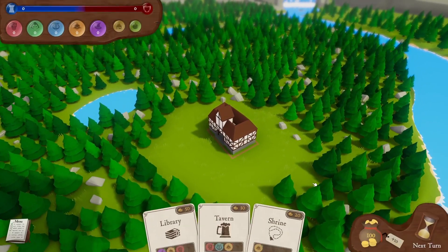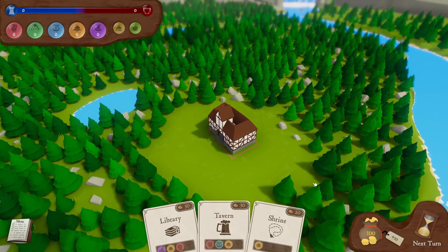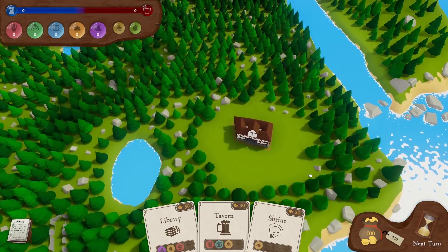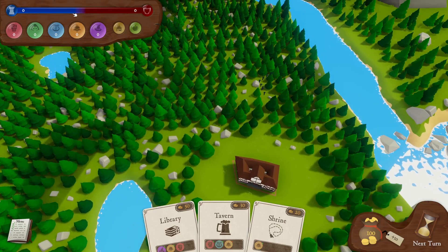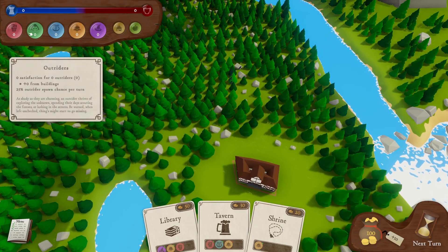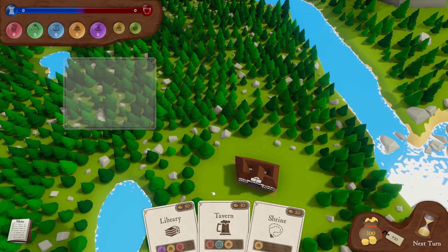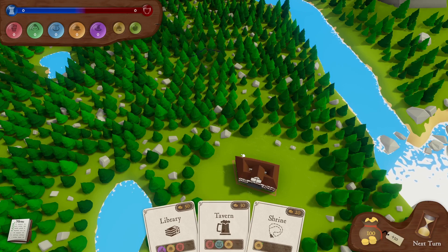So if you're expecting a pure city builder, this actually has a lot more in common with Reigns, where you play cards to carefully manage a few key stats. Here you have to attract as many adventurers as you can to defend your town, to keep ahead of the threat level in the top left. Adventurers come in five types, and you have to keep them all happy by playing different cards at the bottom to build the kind of buildings they like.